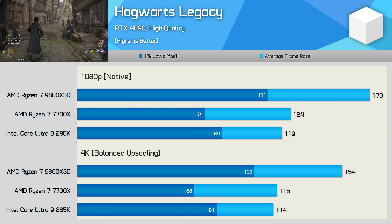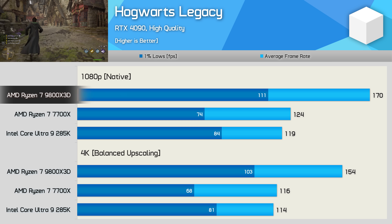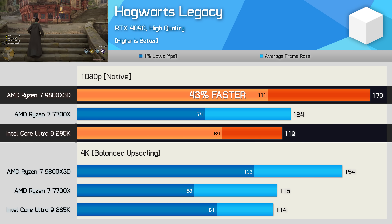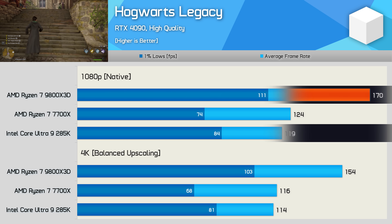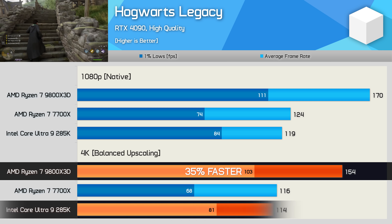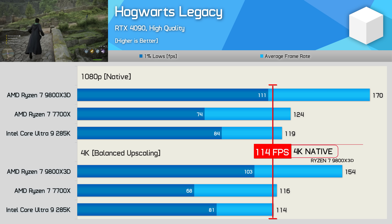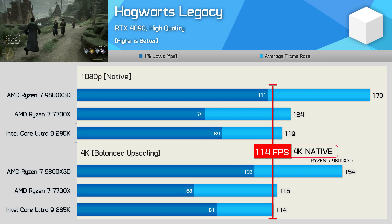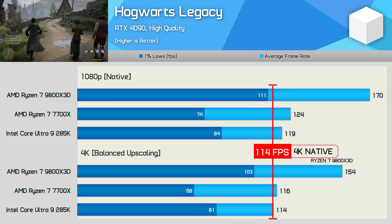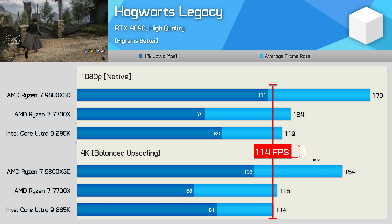A seriously CPU-demanding modern title where the 4K argument just falls apart — and I mean genuinely falls apart — is Hogwarts Legacy. At 1080p, the 9800X3D was an unbelievable 37% faster than the 7700X and 43% faster than the 285K. If we increase the resolution to 4K with upscaling enabled, the 9800X3D is still 33% faster than the 7700X and 35% faster than the 285K — so still huge margins. However, if we add the limits of the RTX 4090 at 4K without upscaling, it caps out at 114 FPS, which was the limit of the 285K. So if you're happy with 114 FPS, any of these CPUs will do the job, but if you actually want 144 FPS, you need something more powerful like the 9800X3D.